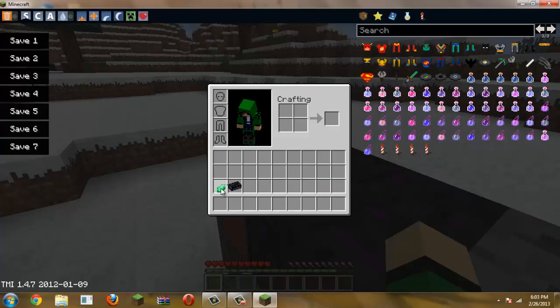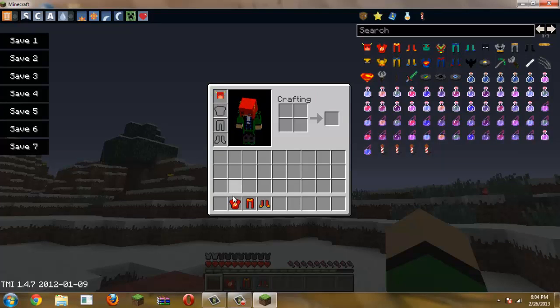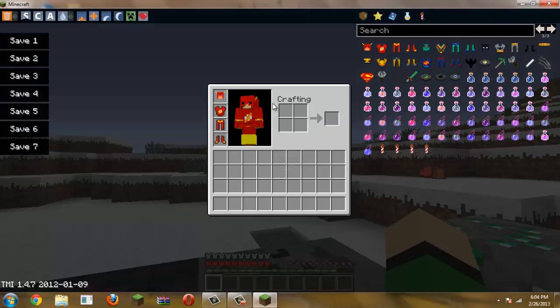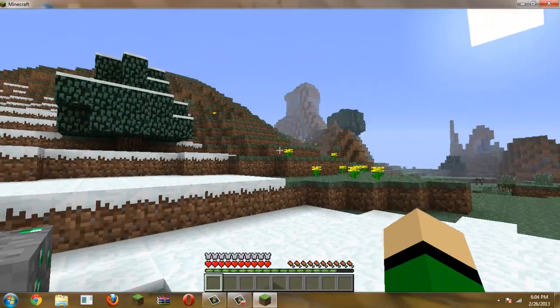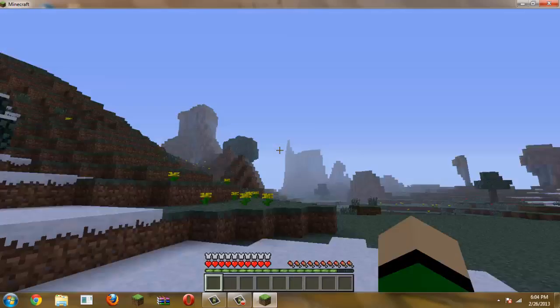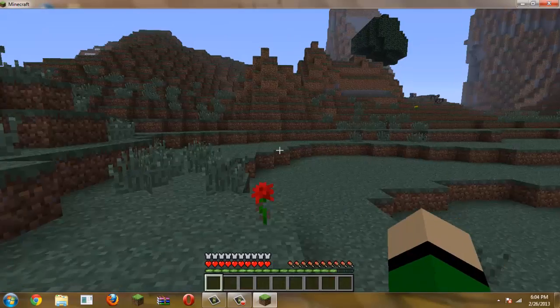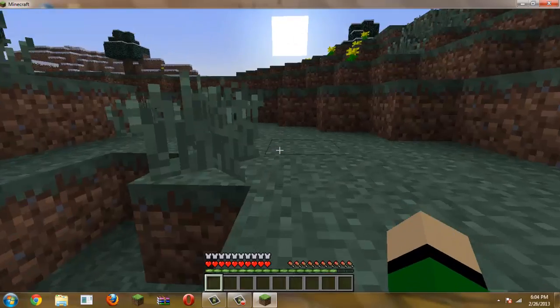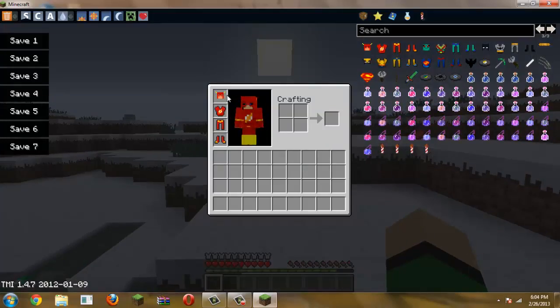Now let's go over the superheroes. The first one is Flash. You got Flash's mask, Flash's suit, Flash's leggings, and Flash's boots — so you kind of look like him. Our abilities: we run pretty fast, much faster. We can sprint and it's pretty fast. The jumping is kind of a regular jump, but the speed is why his name's Flash. Okay, that's Flash.